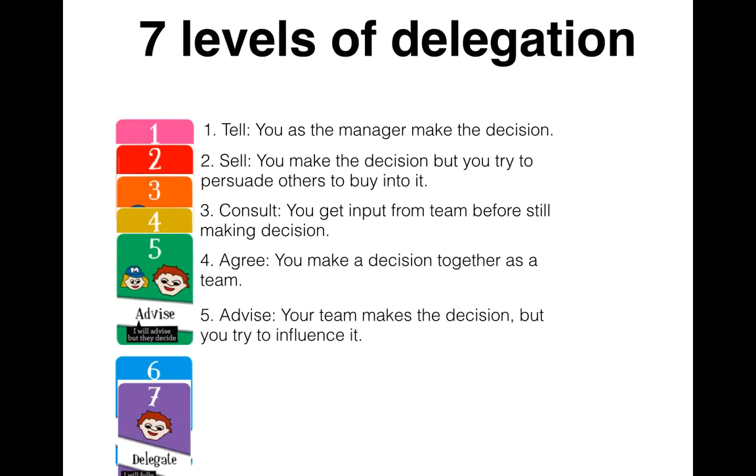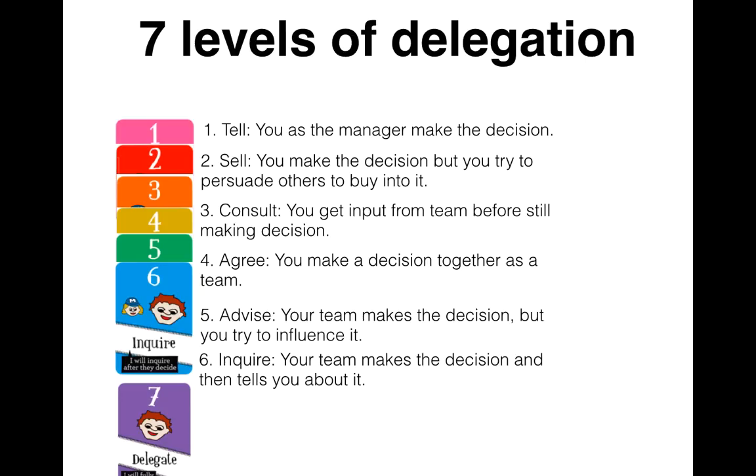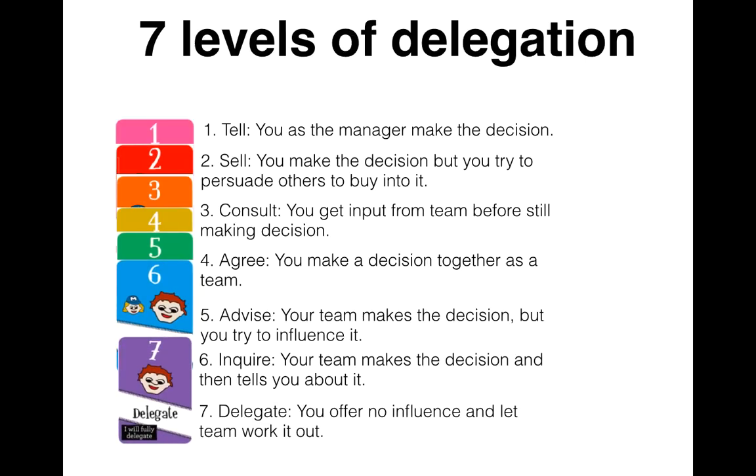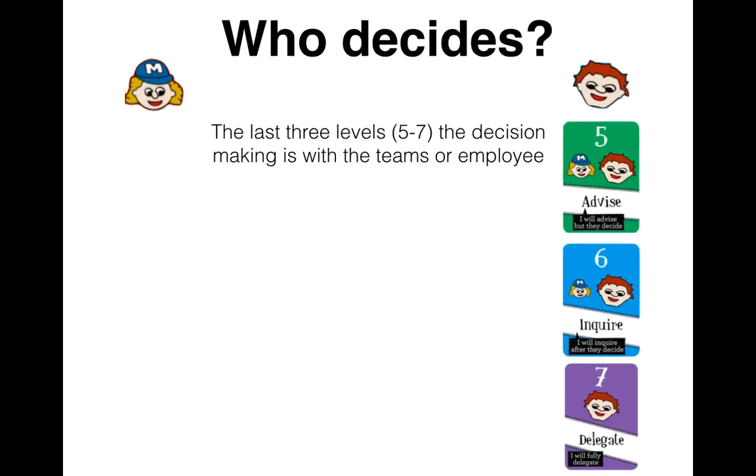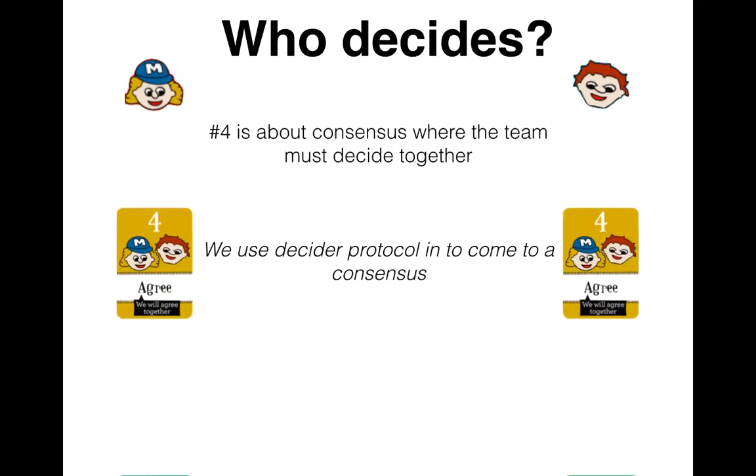Five is where the team decides but you try to influence the decision. Six is where you inquire about the decision the team has made. And lastly, seven is full-on delegation. The first three are all about the manager making the decision, where the last three are all about the employee or team making the decision. Number four, where the team decides together, we use decider protocol to come to that consensus.